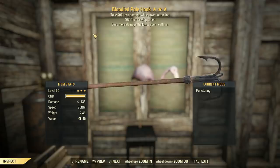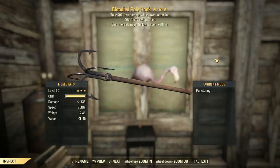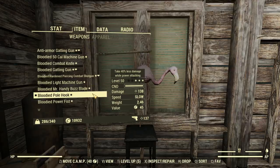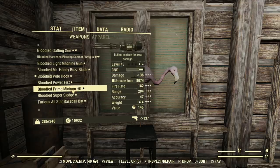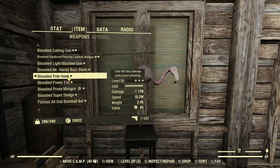Talking about the damage of this thing first: 138, and that is obviously enhanced by the puncturing attachment. You get those at Raider Vendors — I'm not actually sure if you can unlock that, but Raider Vendors, I just got it at the top of Sunnyville Station or whatever. In terms of this thing's damage, I think the purpose of it is to sort of bridge the gap between Baseball Bat and Super Sledge. If we look at the Super Sledge: 145, then 138, and 116 — so there's a little bit of natural progression in that.